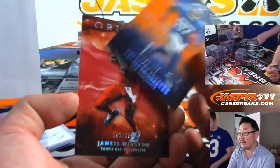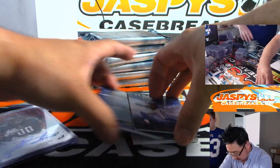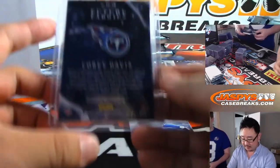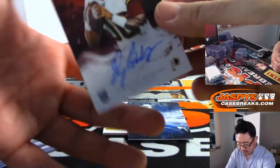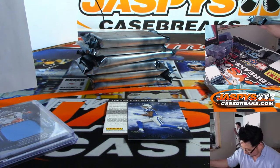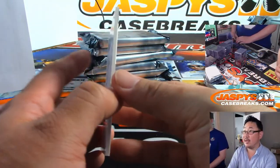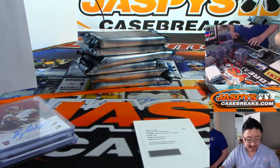We've got Sterling Shepard to 175, James Winston to 299, Baker Mayfield. Behind T.Y. Hilton is Corey Davis — Future Fabrics, 26 out of 49. Could be a big season for him. EA with the Titans. We've got a redemption, so we'll show the on-card first: Dwayne Haskins rookie auto, 96 out of 99 — Cody Passmore with the Redskins. And the redemption is Benny Snell Jr. rookie jumbo patch autograph — that goes to Steel Curtain and the Steelers.